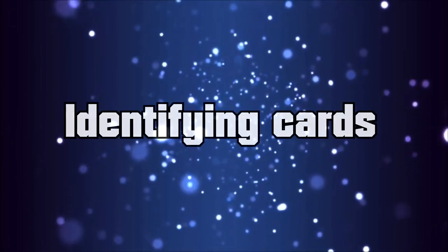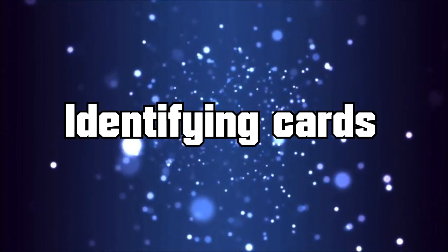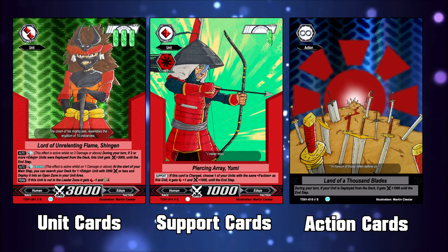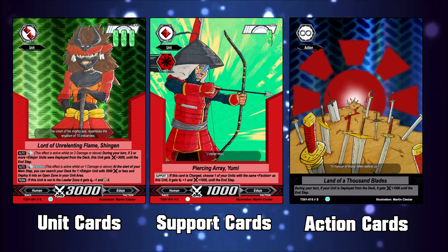We've talked about cards already, but now let's actually take a look at the cards in the game. There are 3 different card types in Resolution Breakers: Unit Cards, Support Cards, and Action Cards. With each there are a few different types, so let's take a look at each one.